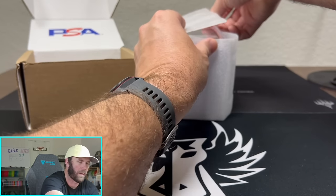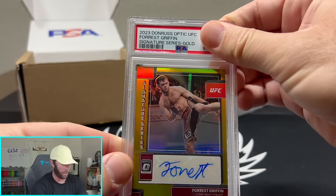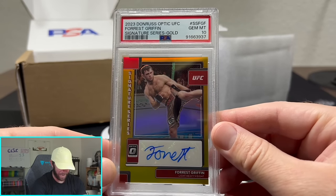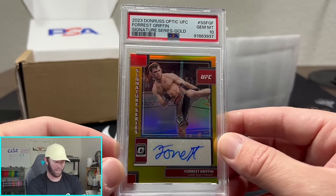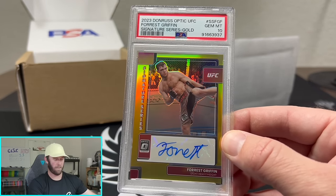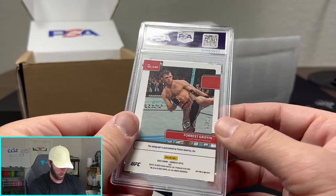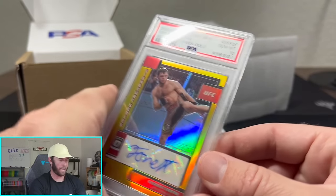We have a gold — I think this is my Forrest Griffin gold auto here. Forrest Griffin gold auto, this is out of 10. And that is a Gem Mint 10 as well. I forgot how fun these videos are. They truly are so much fun. Gem Mint 10, Forrest Griffin on the gold. That's the first off the print line — that's one out of 10 right there. Heck yeah.